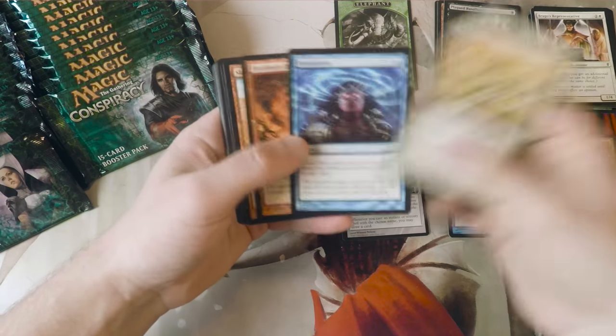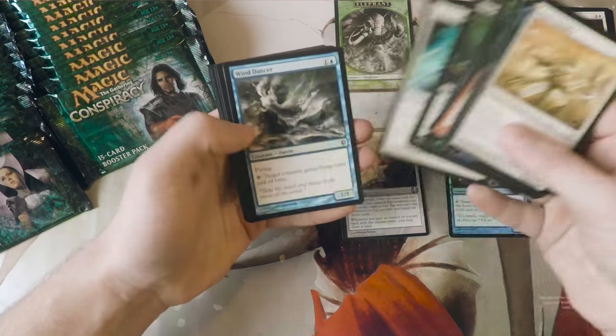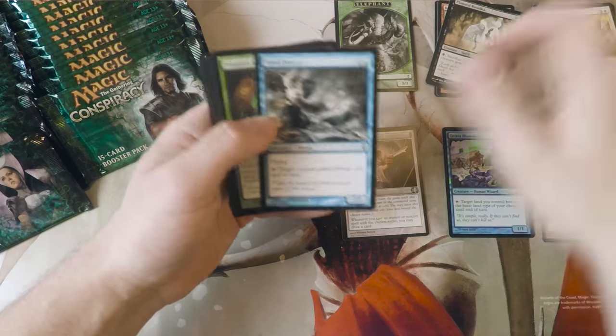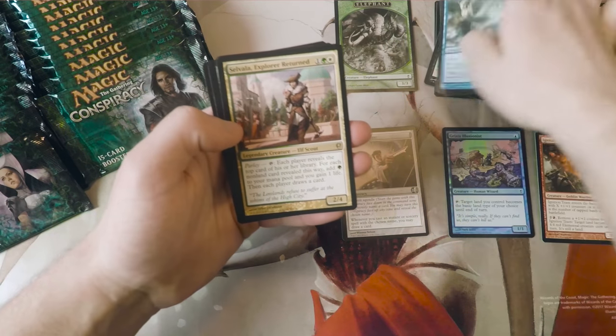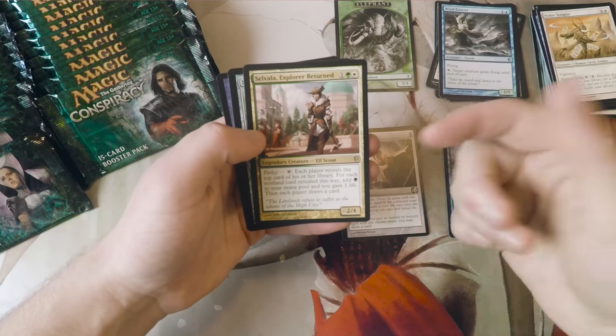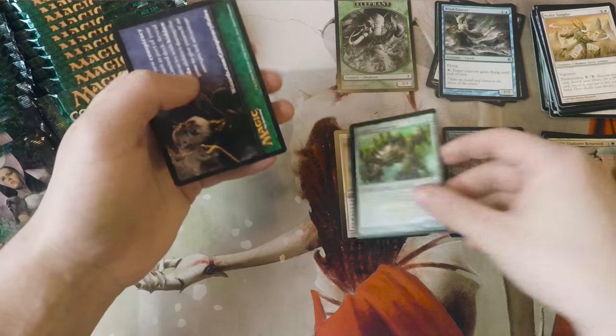Conspiracy 2 also had a lot of that, and it's just really fun. Wind Dancer, Predator's Howl, Explorer's Scope, and Selvala, Explorer Return. This is actually a really, really good card, so happy to see that. Lurking Automaton.